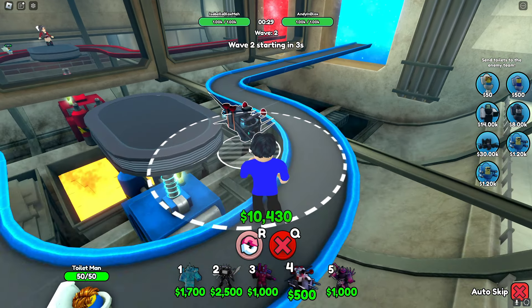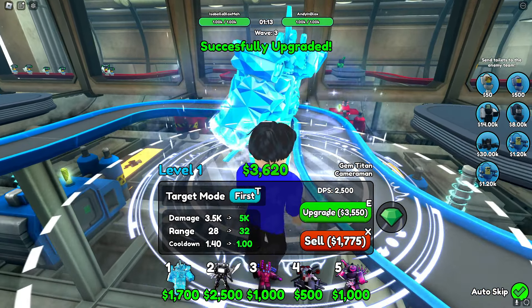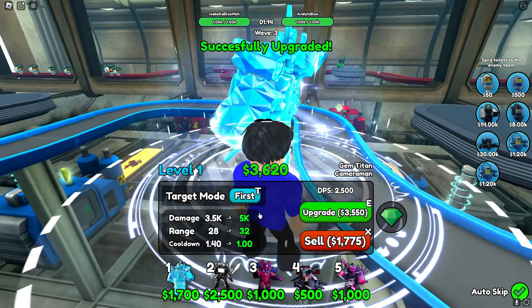Now that we're finally in the game, I'm gonna start by placing down my Glitch Cameraman and upgrading him super early — up to the $2,500 upgrade, giving him some pretty good damage stats. We both started with ten thousand dollars. I'm also going to place down my Gem Titan Cameraman — this guy is super overpowered. His first upgrade brings him from 1,000 damage to 3,500 damage. That is a huge increase!